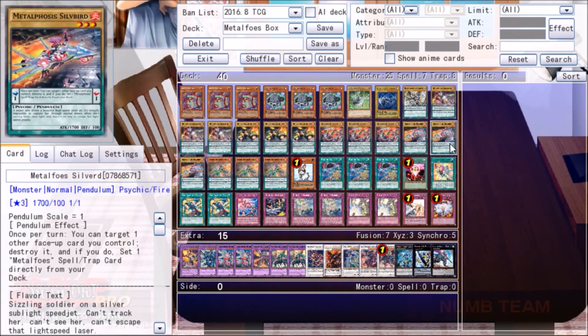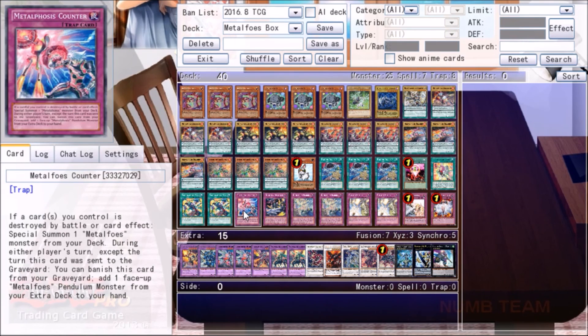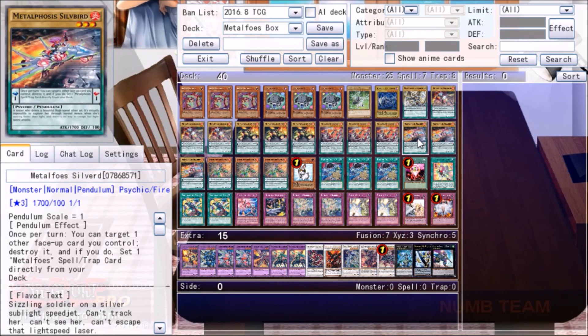Let's talk about Metaphose. As you may know, Metaphose is an archetype of normal pendulum monsters that have no effect in the monster card zone, but you pop them in your scales and suddenly you can target one face-up card you control, destroy it, and then set a Metaphose spell or trap directly from your deck. This archetype has been competitive basically since it was released. The original iteration was a very slow, grindy Quaking Near Force style of gameplay, accruing advantage with repeated combination activations, tons of counters, and pendulum summons every turn, eventually making a wall of advantage your opponent couldn't get through.